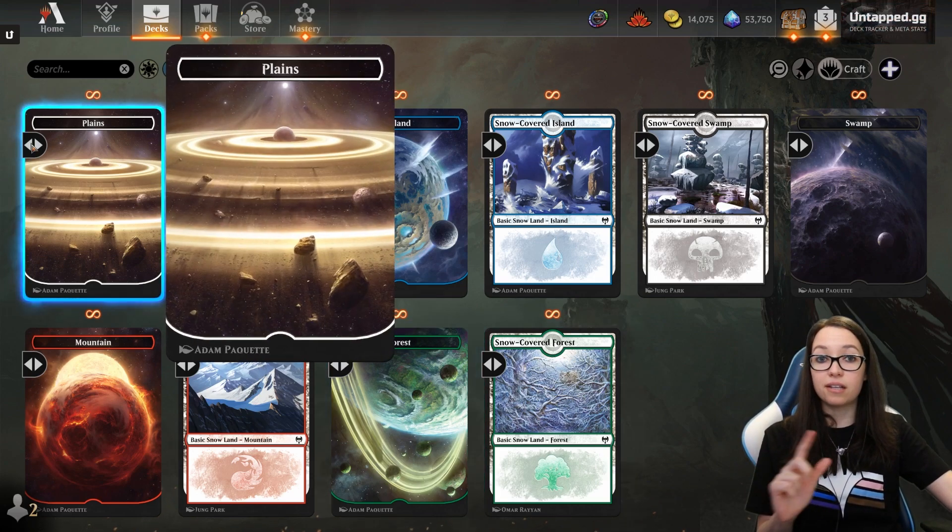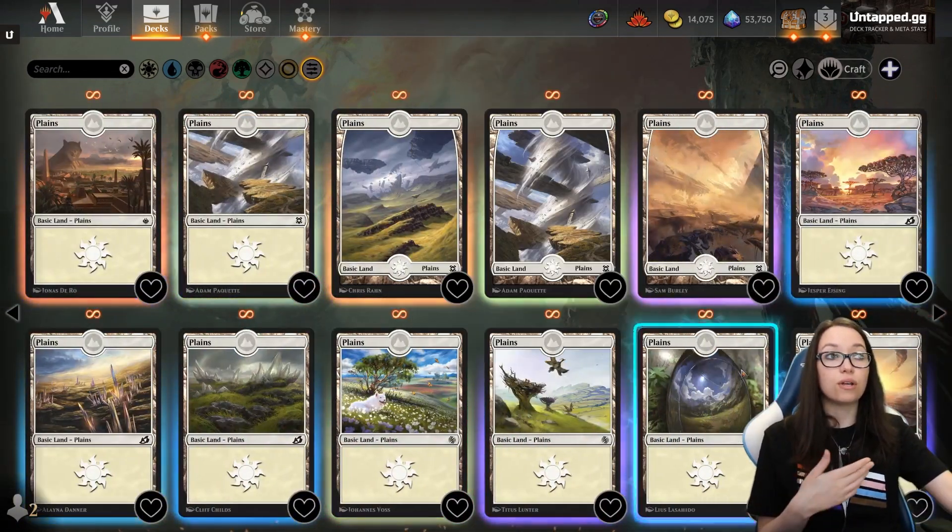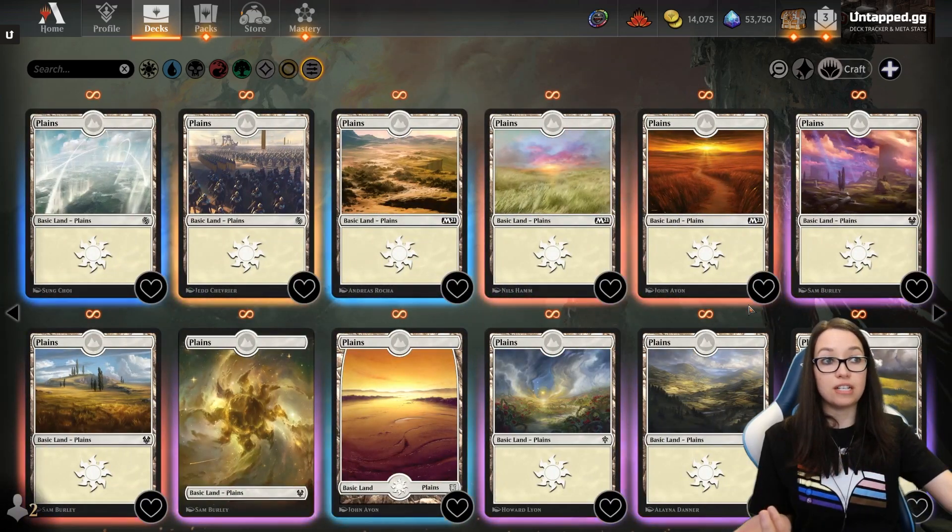You're going to expand by clicking the little arrows here, and you get to scroll through and pick your favorite ones. You can heart them and it makes them so much easier to find moving forward.